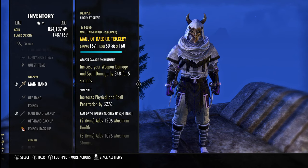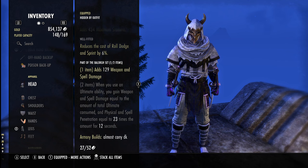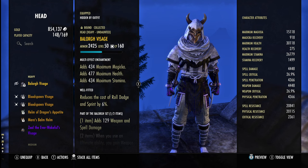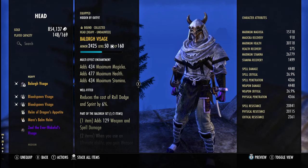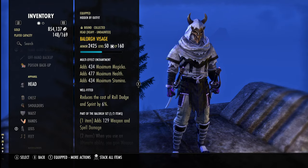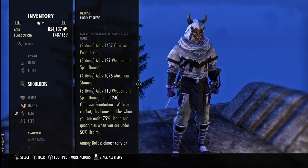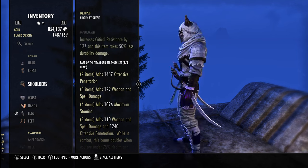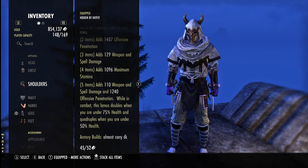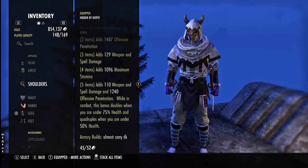We have one piece Balor — you can run one piece Magma, or Stone Keeper, or you can run Balor. Then we have Compressed Trickery again, and we have Titanborn on the body. This is what makes the build the build. You hit like an absolute truck. You have 14k pen, you have close to 8k weapon damage, and you just slap.